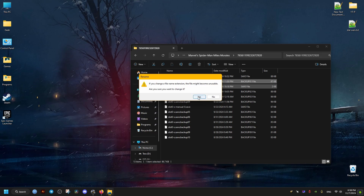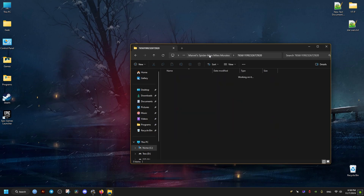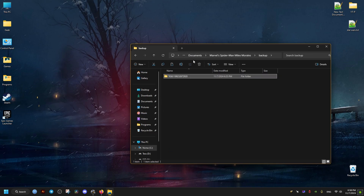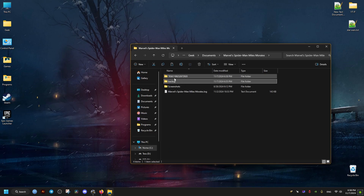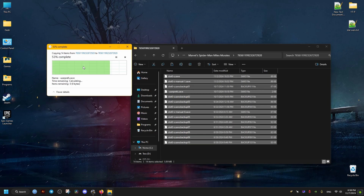If anything goes wrong after you launch the game and it still doesn't run, just restore the backups — copy everything and paste it back here. You can try doing the same method with the other files until you get it to work. I hope this helps you, and peace out.